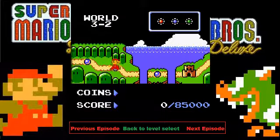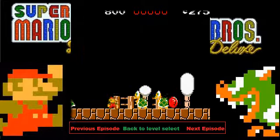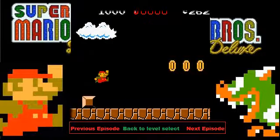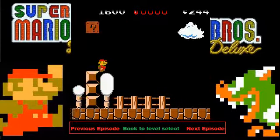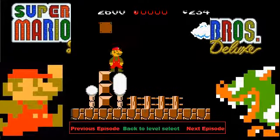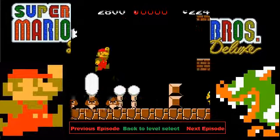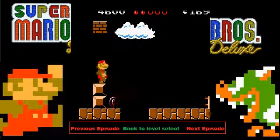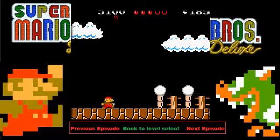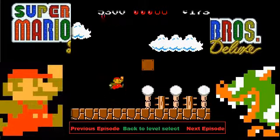World 3.2, here we go. The first one is just laying here on the ground — after you pass all the enemies you can just take it. The second one is in the air. I don't think it helps to get the mushroom, but you can get it anyway. The third one is easy to see, it's just here. The fourth one is up there — there should be an invisible block here somewhere, and there we go.